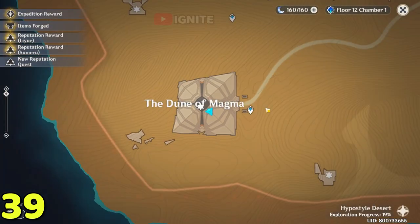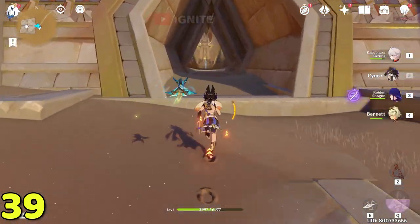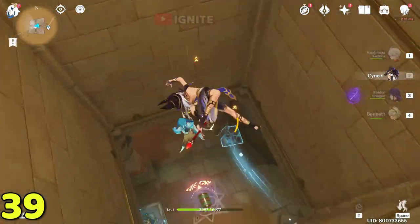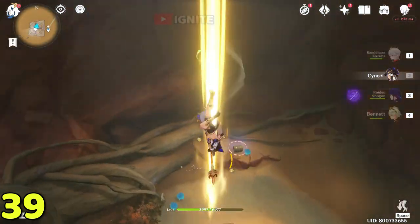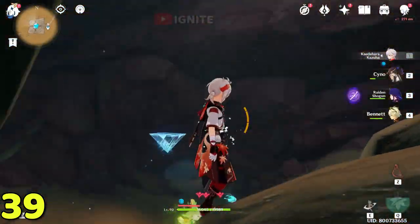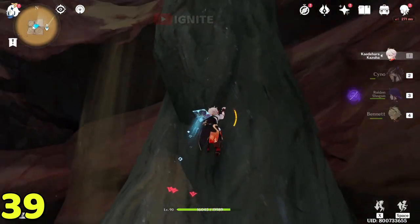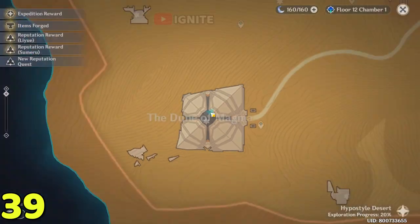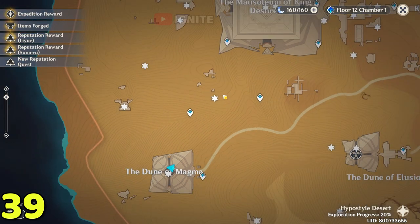For the next dendro cluster, teleport to this waypoint. Go inside past this giant wall — when you first come here go down and you will find one of the caves. At the bottom you will find the dendro cluster. You can climb here or get it while gliding down.